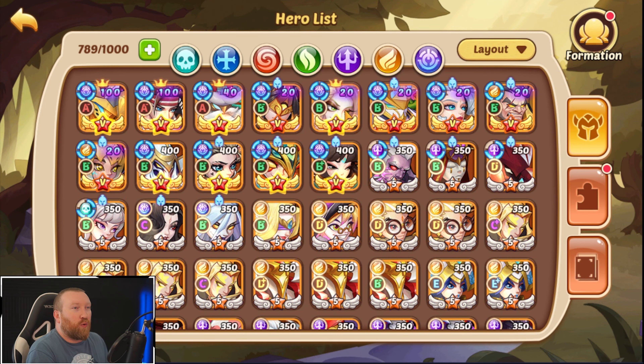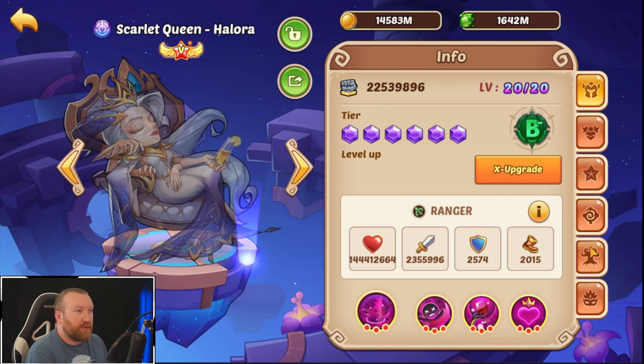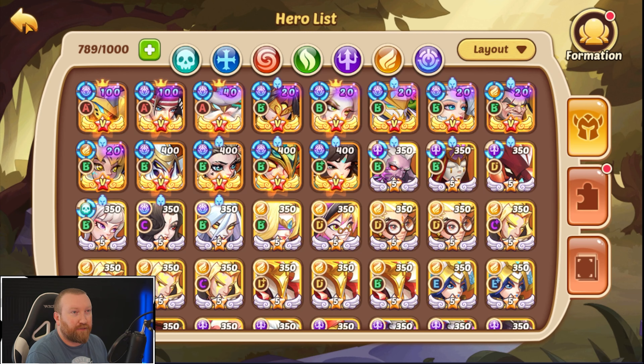13,286,505 — a difference of about 50,000 attack just by remolding that skin. That's not too bad. You'll notice we've V or X20'd a lot of heroes here. We have the tenants all at 20 and Tusilago at 20. We're starting to invest more X levels in other heroes we typically use, so I'll probably X-level our Mystic Fairy Freya next just to get her in the mix.